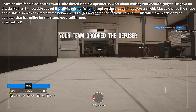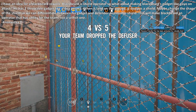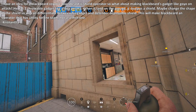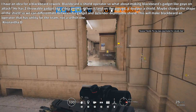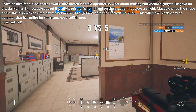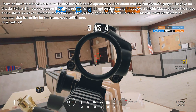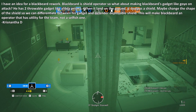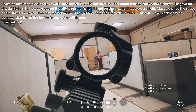The first question is: I have an idea for a Blackbeard rework. Blackbeard is a shield operator, so what about making Blackbeard's gadget like Goyo, but on offense? He has two throwable gadgets like Alibi's Prisma. When it lands on the ground, it deploys a shield — maybe change the shape of the shield so that it can differentiate between his gadget and the defender deployable shield. This will make Blackbeard an operator that has utility for his team, and not a selfish one.